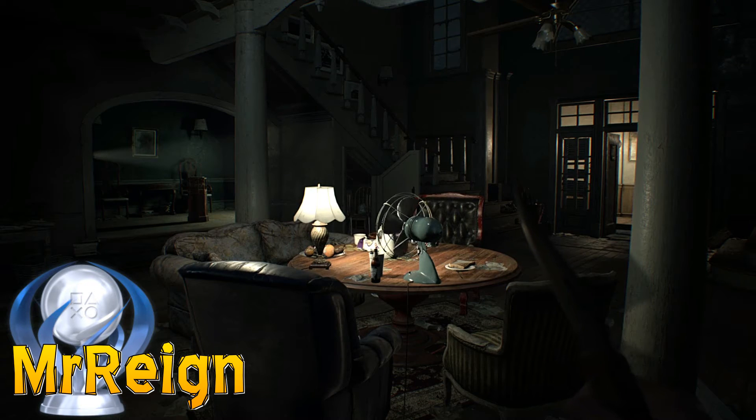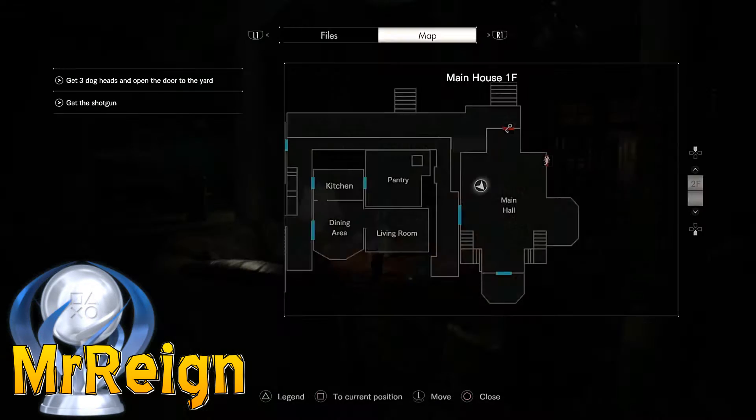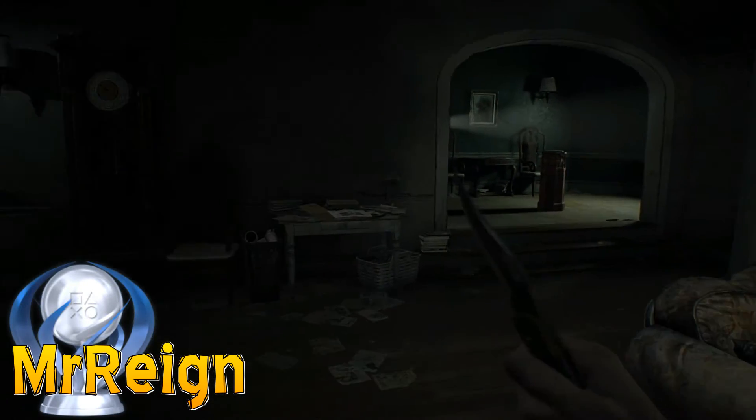What is up guys and girls — here's another quick trophy guide for Resident Evil 7. For this one, it requires you to place a foreign object onto a shadow plinth. Now the first one I found was in the